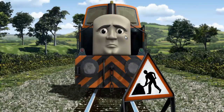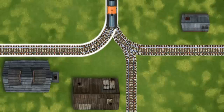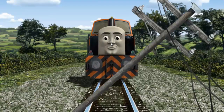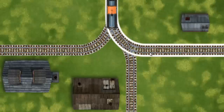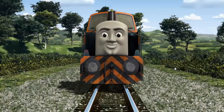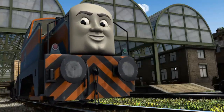Suddenly Den had to stop because of track repairs. He would have to go another way. Help Den find the track that goes nearest to the smallest building. Den was on the long track. He needed to go a different way. Show Den the track that goes nearest to the smallest building. All clear! Den arrived proudly at Knapford Station. With your help, he was a really useful engine. Play again.